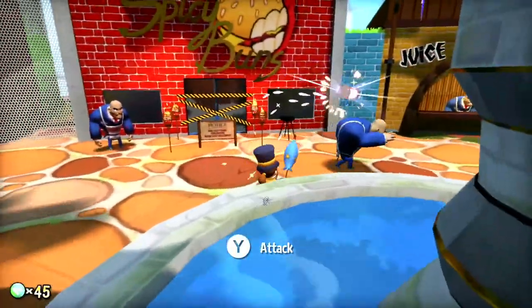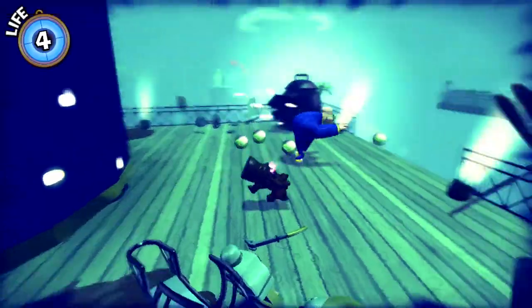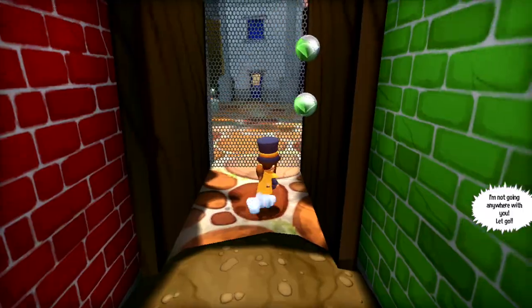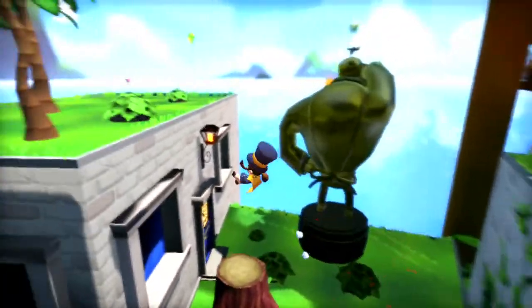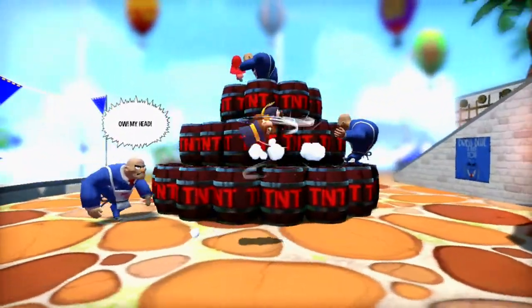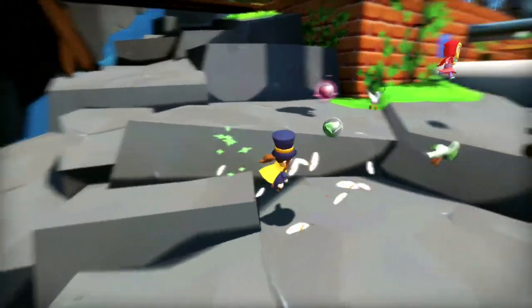A little kid beating up the mafia with an umbrella. You also have some really neat moves such as the double jump, the wall jump, and the wall run. My favorite move though is the jump attack, which allows you to leap at your enemies. The controls in this game are just so satisfying. I love it.